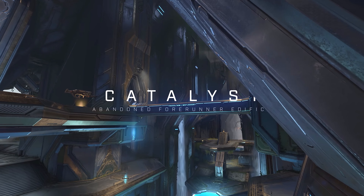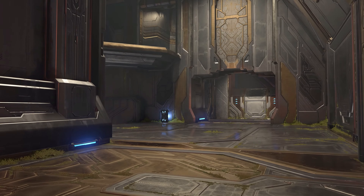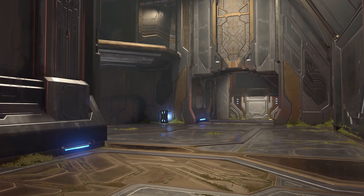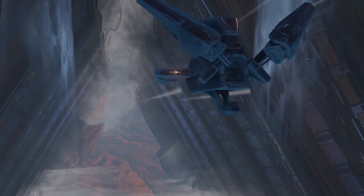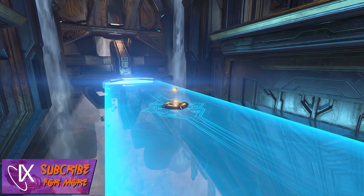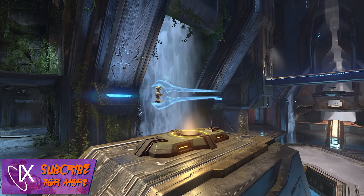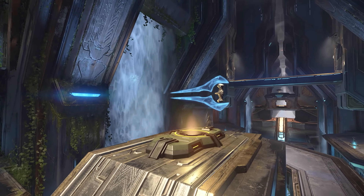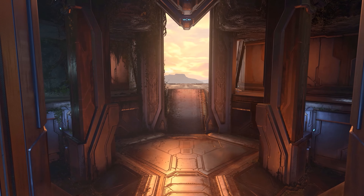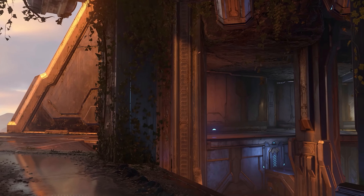Hey squad, Sykes here and welcome back to another Halo Infinite video here on Installation X. Today we are going to be taking a look at the recent Season 2 map preview that was released by 343 on the Halo channel, which basically introduced two new maps to Season 2: Catalyst and Breaker. Catalyst is going to be our new Forerunner-inspired arena map, whilst Breaker is going to be our Banished-inspired BTB map.